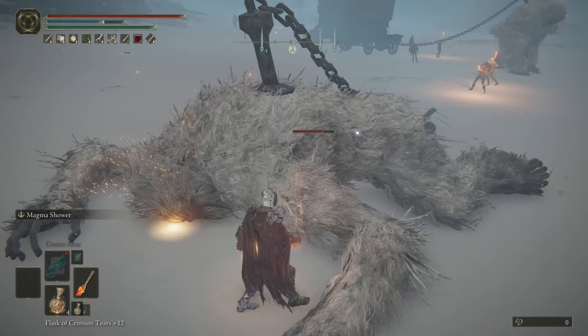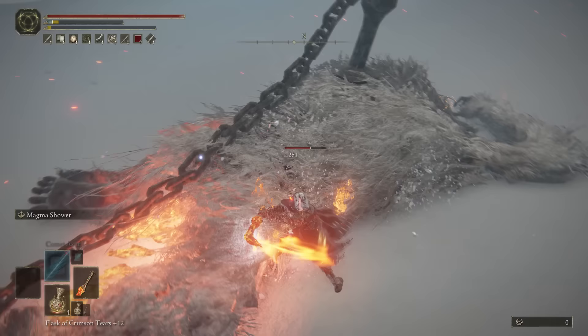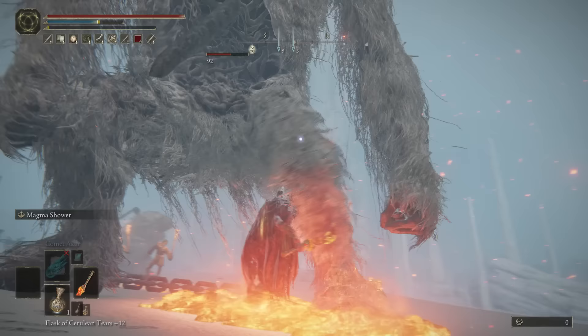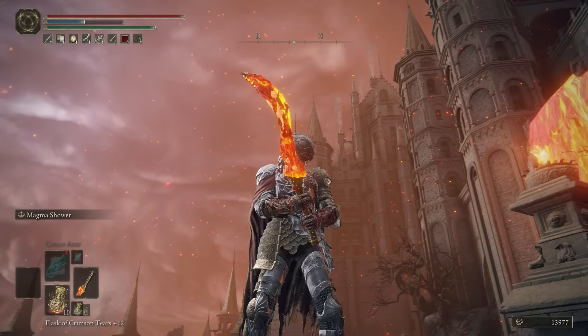For me it dropped after about three hours of constant farming, and other players have reported even longer — days and days of grinding just to get the Magma Blade. But it's not a myth; this is a real weapon. One final tip: you can boost your fire damage of the Magma Blade by 32% — use the Fire Scorpion Charm Talisman and slot a Flame Shrouding Cracked Tear into your Physick flask. Remember the ash of war scales off faith, so the higher your faith, the more damage you'll do.